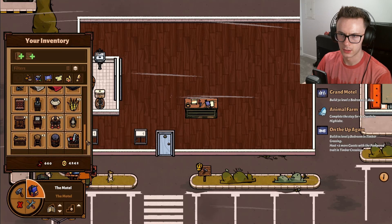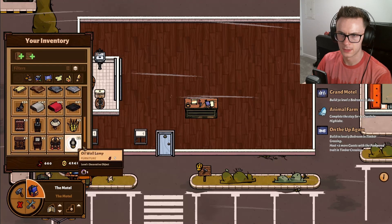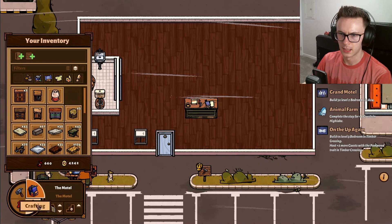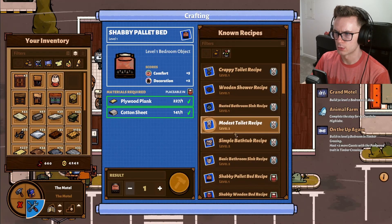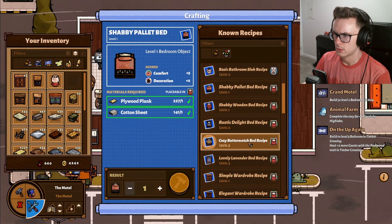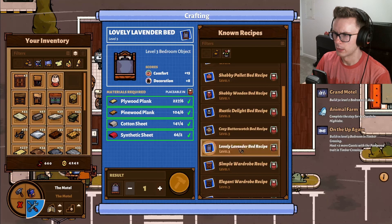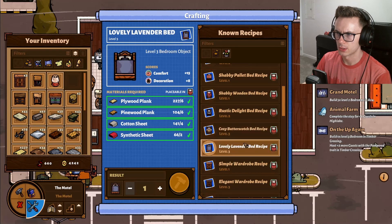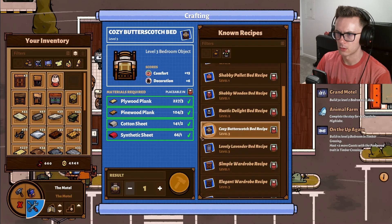We might have to do some crafting to get more of those beds. I think we're also just going to try and go straight to level three bedrooms. So we have our lovely lavender, or we could do the cozy butterscotch. And I believe cozy butterscotch was the cheaper of the two. So we want five.